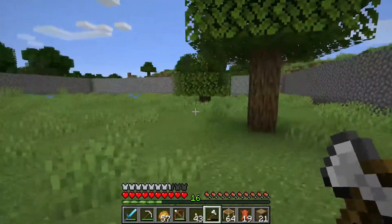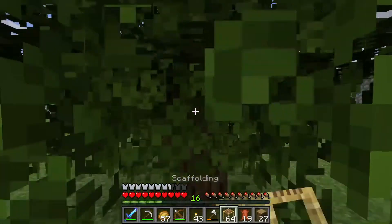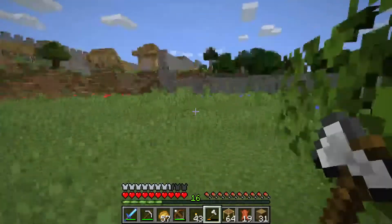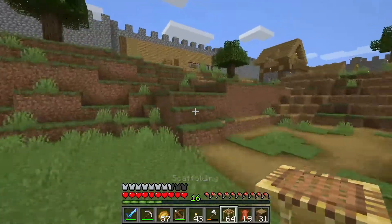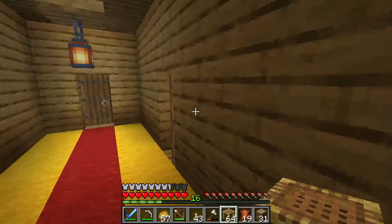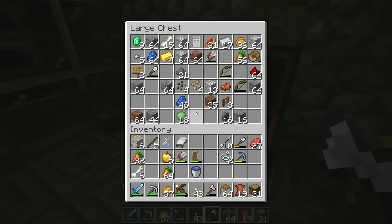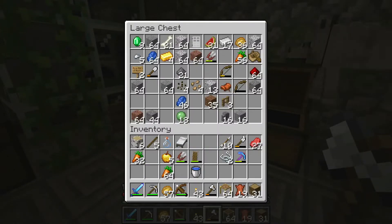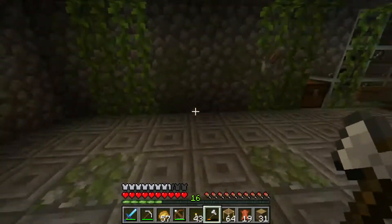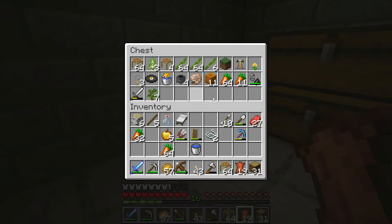I'm eventually going to put a huge farm area out here for all the villagers, as soon as I get villagers back. I need to find a nearby village. The best way to get them back is to find a village and use mine carts. I think I have some rails from the mine shaft I went to a few episodes ago, so I should have plenty of rails to build a track to bring villagers back. But I only got power rails — I'm going to have to go make regular rails.